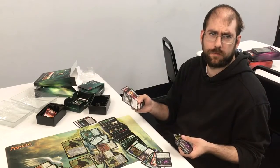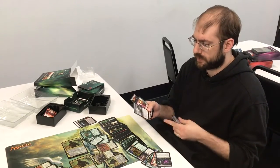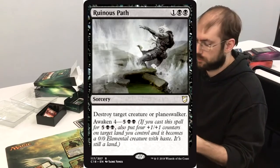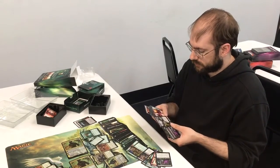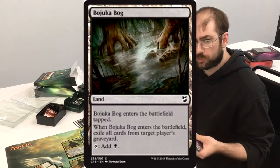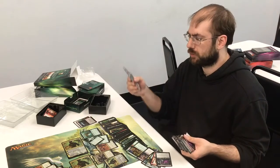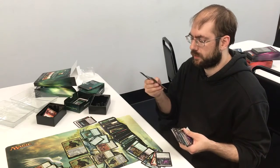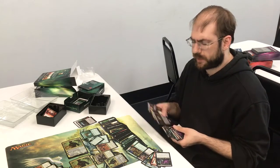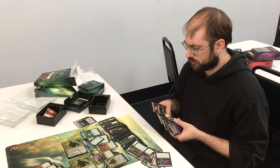People talk crap about Ruinous Path — let me tell you what. Ruinous Path murders planeswalkers. It literally says murder, that you can cast on planeswalkers. And murder is instant. This is sorcery and I don't care — I'm an American citizen, I can do what I want. And it comes with Bojuka Bog, which is good. You want Bojuka Bog — putting cards in people's graveyards and then removing them. Always play graveyard hate. Don't not play graveyard hate.